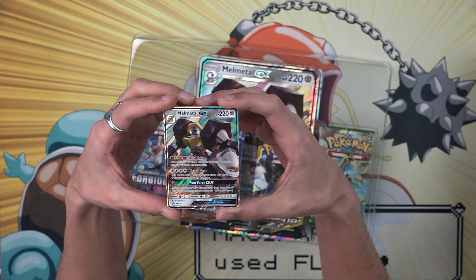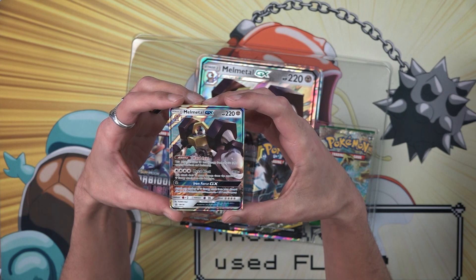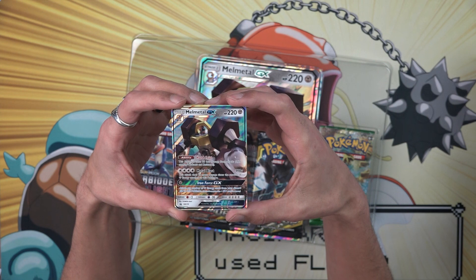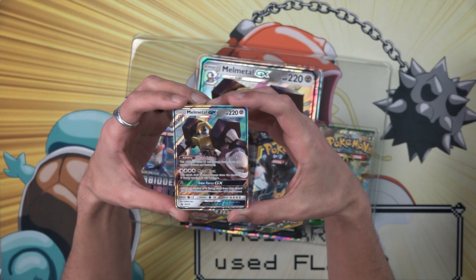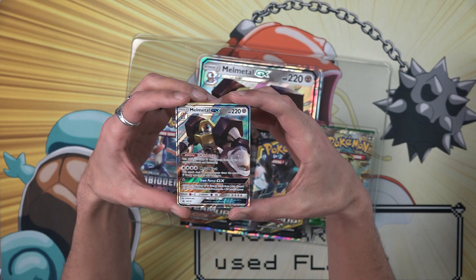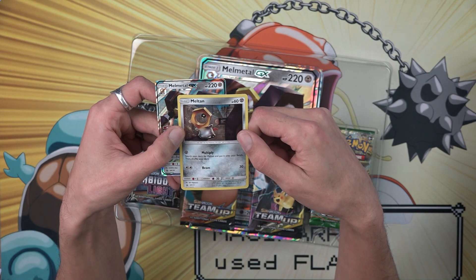We have the Melmetal GX hard coat. This Pokemon takes 30 less damage from attacks — just straight up 30 less damage — with 220 hit points, which is pretty insane. Metal Blast for two DCE does 20 more damage times the amount of steel energy attached to this Pokemon. This thing's pretty sweet. Iron Force for one — attach any number of steel energy cards from the discard pile to this Pokemon.